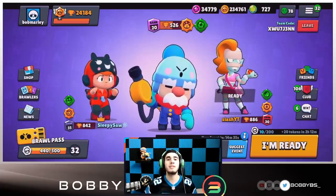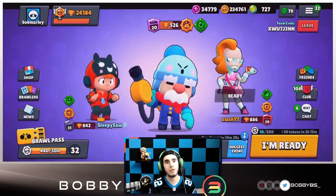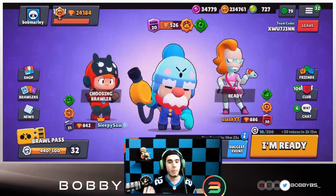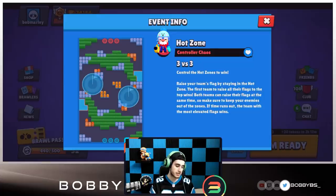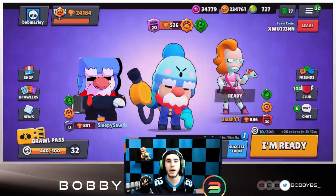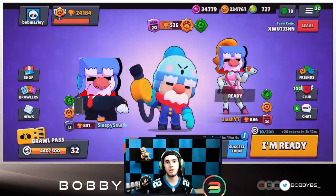What's going on guys, Bobby here, and today we're back for another video. Gale came out and we're already at 526 trophies, about halfway through the day, so hopefully we can get to about 1,000 today. We might think about the rank 35 push before the season is over. Hot zone is also out and we're gonna be showing you guys some pretty OP Gale strats in hot zone.